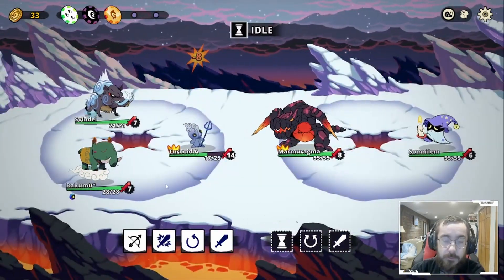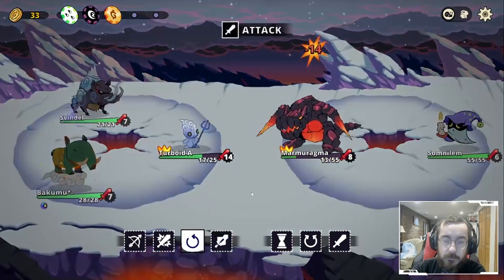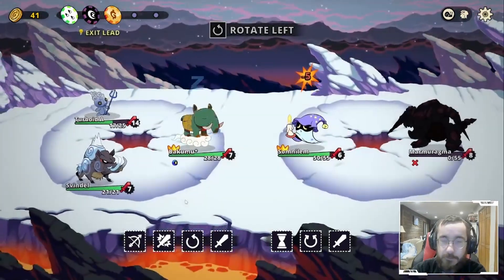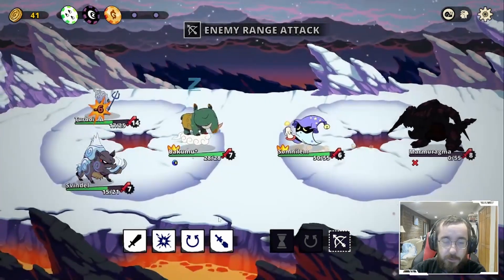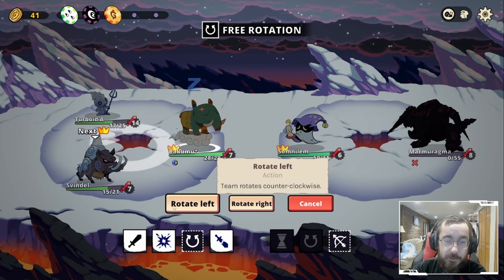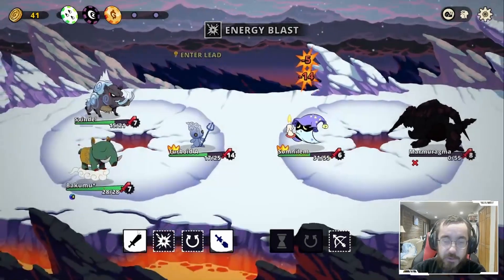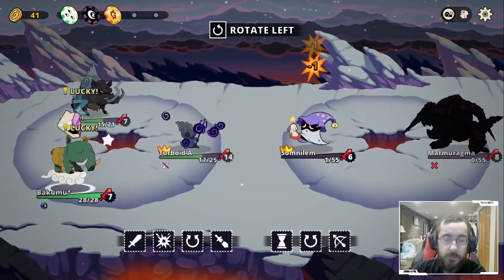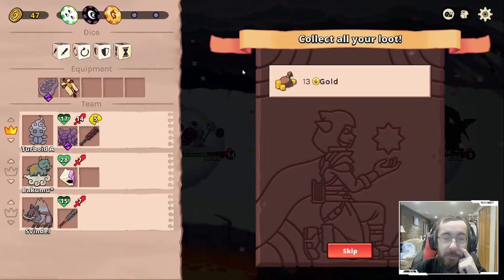Yeah, this is fine. He swapped out, we do 5. If we do a ranged attack on spindle and then rotate him, even with focus he does the same. So we went this way, smack smack, and then maybe the dice can get us there. This turboid is starting to put out a lot of damage — I like it. We gotta remember to use that 13 gold.